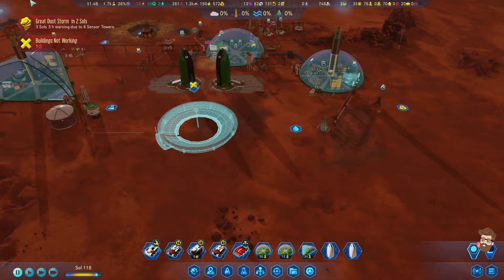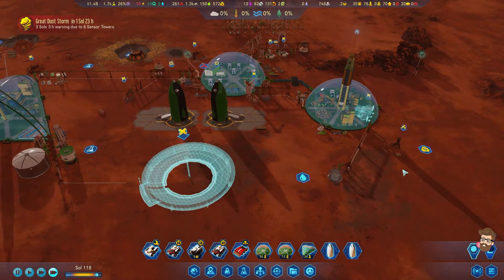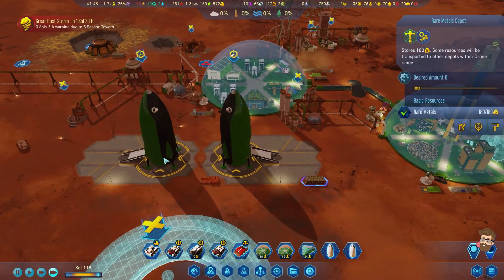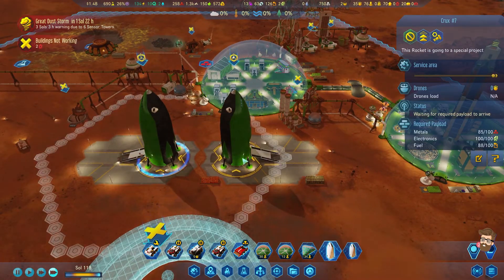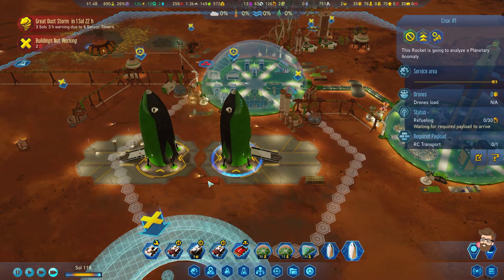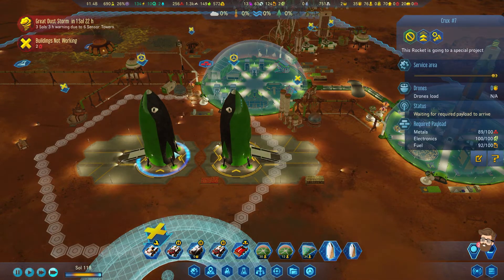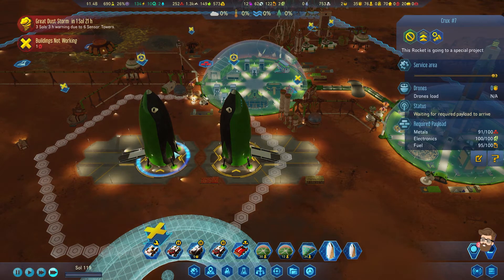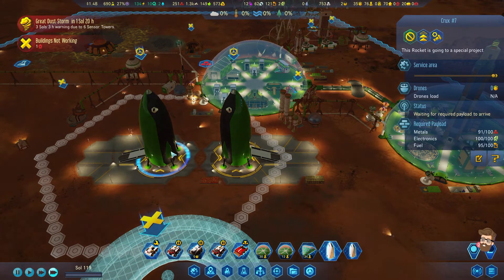Great dust storm approaching, yes it is. Rare metals extractor storage is full — interesting. Everybody's just giving Crux all the attention. Number one does need some love also. Once seven is loaded up, it can head out.